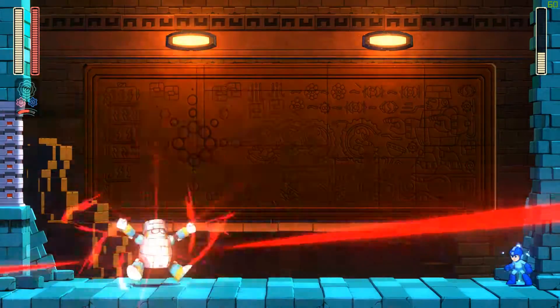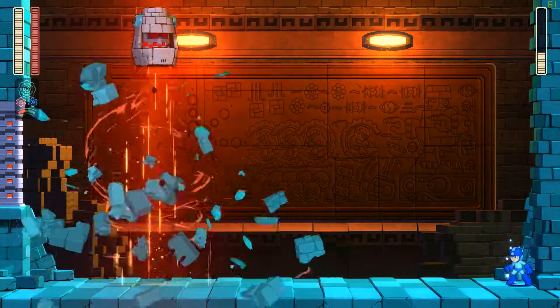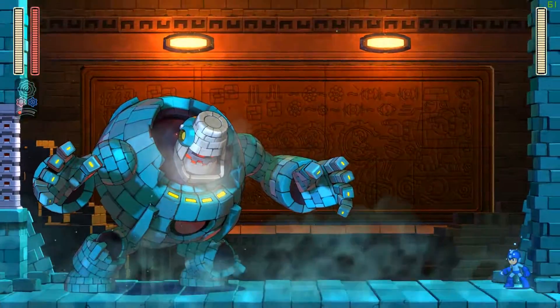At the start of the second phase, move as close to the wall as you can and charge up a shot. Jump when he lands so that you don't get stunned.